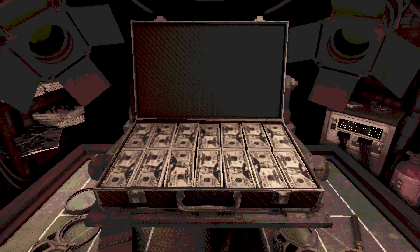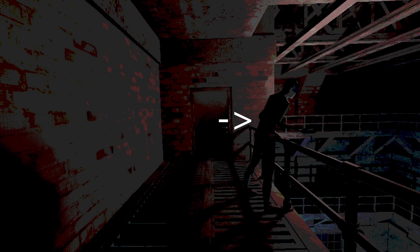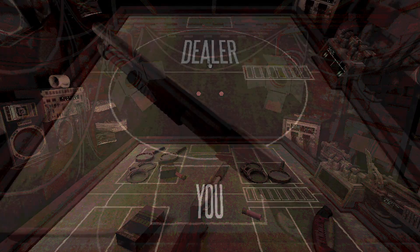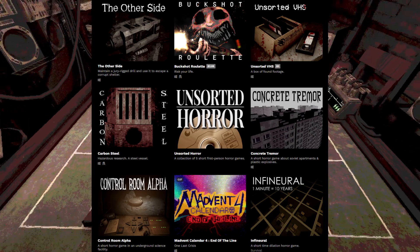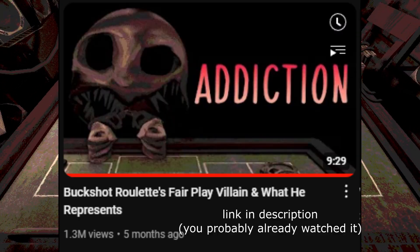It might even be that the dealer himself is bringing you back for another round, allowing your addiction to continue. He might even be the one taking control over heaven without God around. But why are you here in the first place? What do you need the money for? Is there something up with the shotgun? Who's the mysterious figure, and why does he help you? Does he work for the dealer? How did the dealer kill God? But I'm just speculating — maybe it's connected to the developer's other games, but I haven't played them. If you want to hear more about the story, you can watch a dedicated video on it.